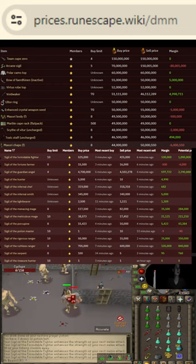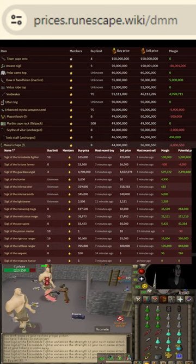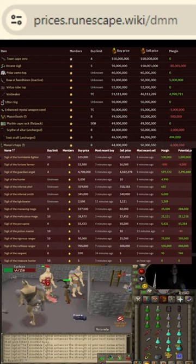We have Masori Top F, which is the imbued with the Armadyl Top version of it, so 50 mil for that. Toxic Staff still 50 mil. And Virtus Robe, we have 43 mil for that.